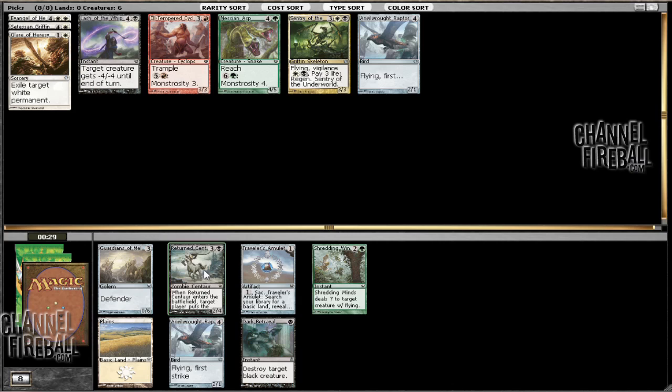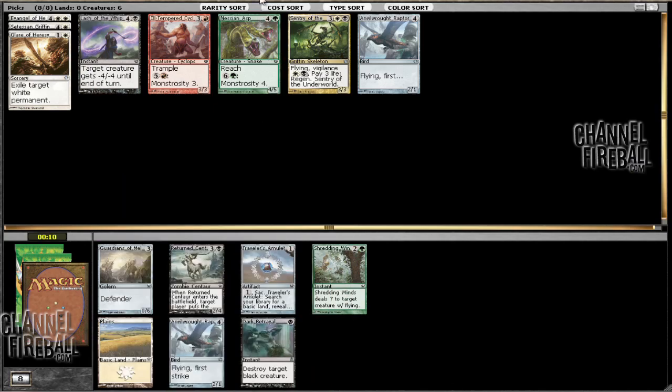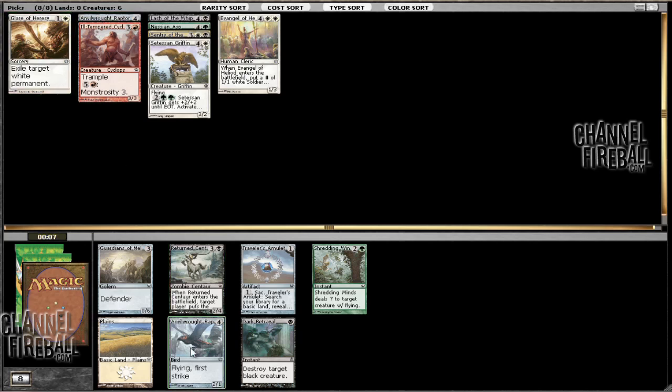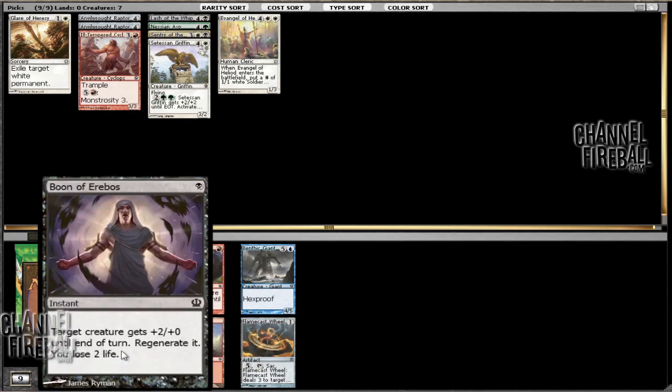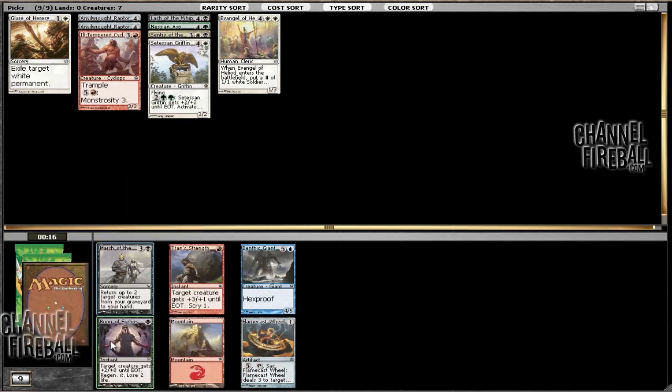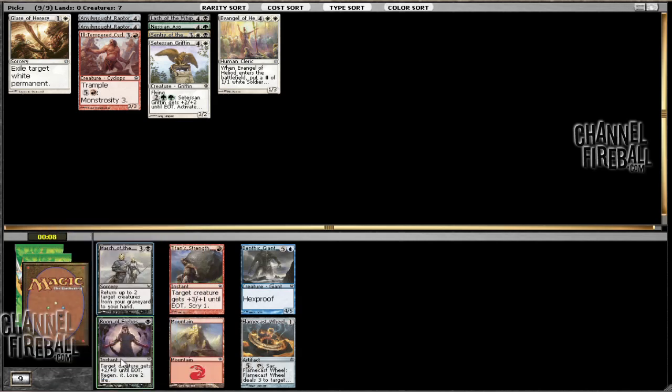Now we're back here with the option of taking another Raptor or a Dark Betrayal. I haven't seen any green so far, and red has been slightly more represented. So it seems like going with Dark Betrayal is going to be a reasonable pick compared to the Raptor. If you do a cost sort quickly, you can see our curve is pretty high. There are reasons for taking both, but the Raptor is going to win out in this case, just because the number of picks we have are somewhat low. And now we can just take a Whip of Erebos or a Boon of Erebos. The Boon is actually a reasonable combat trick at only one mana, whereas it's much more likely to be able to pick these up later on in the draft. So we're going to take the Boon and go into Black-White.